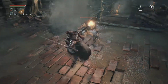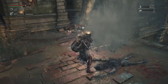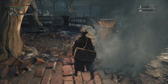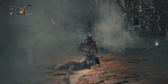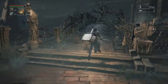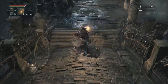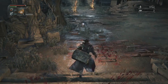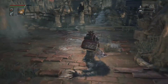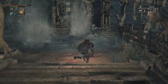And this is the way back. So if you're nervous about carrying around a bunch of blood echoes, it's not bad to be nervous about that. This is the way back to the lamp, which will take you back to Hunter's Dream. We're going to go ahead and continue to advance now that we've cleared out all of the baddies. I just want to show you the way back.